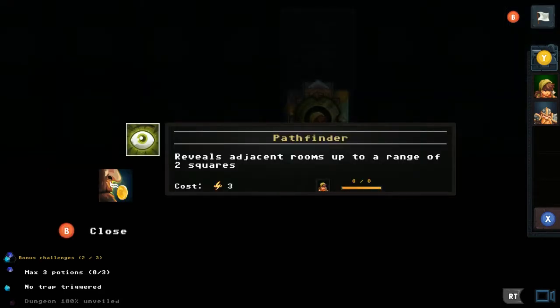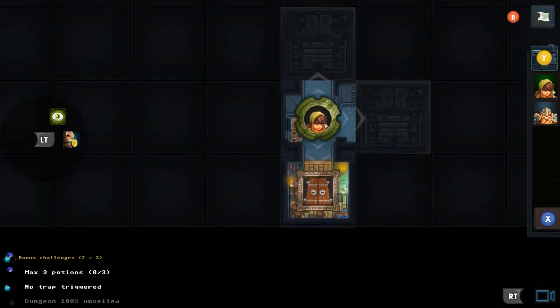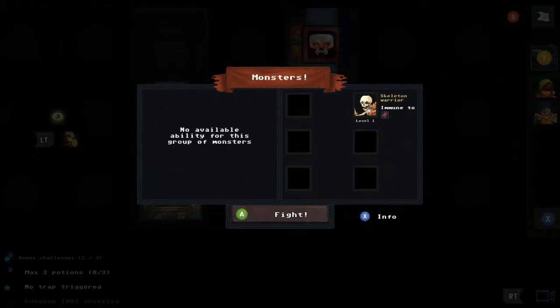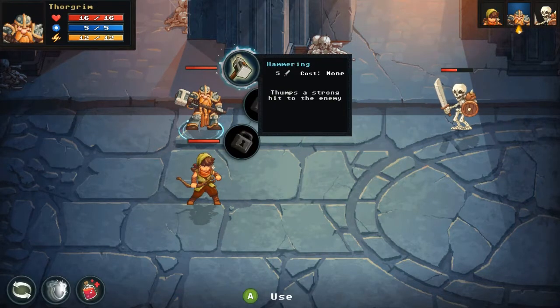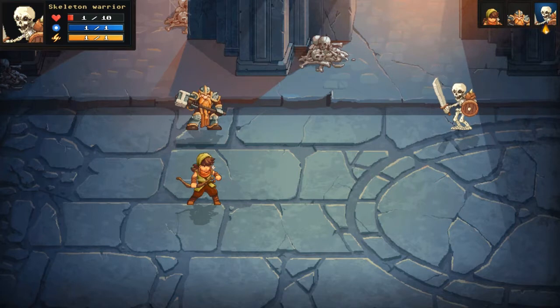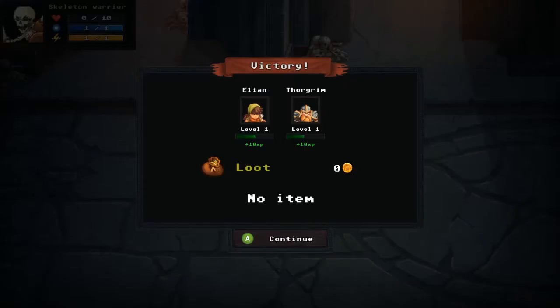Now I have two characters: Eleon with Pathfinder, and Thorgrim the accountant whose 'Accountant's Flare' ability unveils rooms and can reveal treasure rooms. We both have our own stamina bars. We head out and immediately hit a skeleton warrior. In battle I use Eleon's Swift Slash and Thorgrim's Hammering. Thorgrim is clearly much better at defending than attacking.